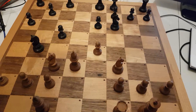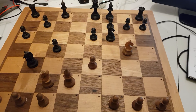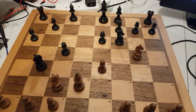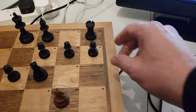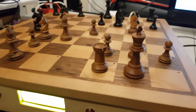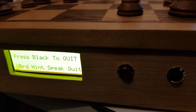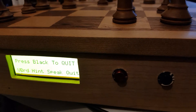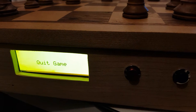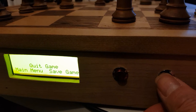I'll play any move — F3 to D5. My move H7 to H6. Now when you push 'Quick Game' — I'll push that again.